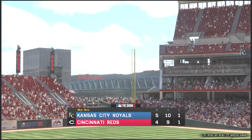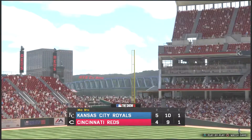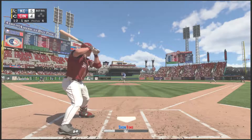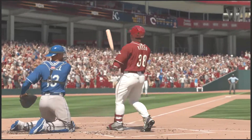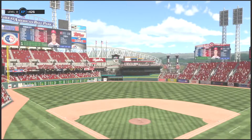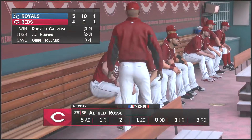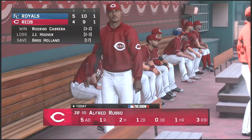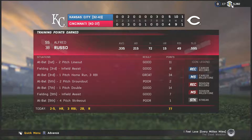Going into the bottom of the ninth with a one-run deficit, the Royals are in the lead. Let's see if we can do anything to help our team out and possibly get a rally going with one out. It'll be a 1-2 count — pitcher deals and he swings and misses at the high fastball inside. A little chin music strikes him out and that's going to do it. Al is sent down on a strikeout in his last at bat. The Reds lose this one 5-4.